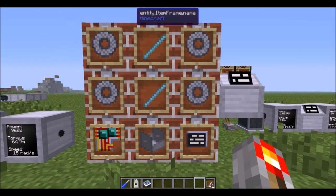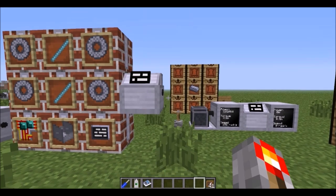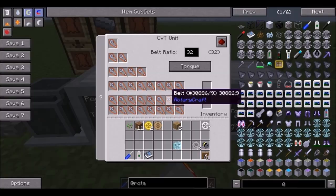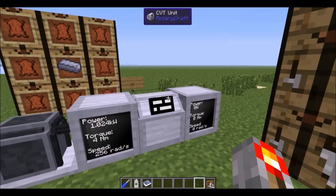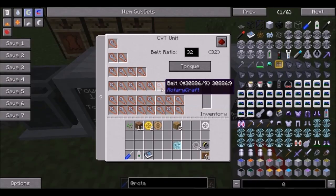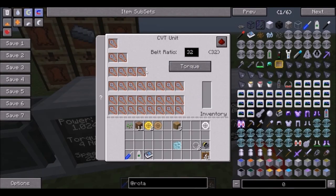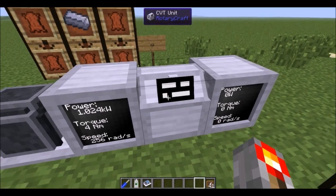You can also make a CVT unit — a really cool component — using diamond shafts, steel bearings, a circuit, screen, and mount. It has an internal inventory and requires lubricant; right-clicking with a bucket of lubricant fills it, otherwise nothing goes in. You can also make belts — you get two per recipe — and fill in layers of the CVT to double the possible ratio per layer. You can go up to a ratio of 32, with standard options of 32, 16, 8, 4, and 2 for torque-speed switching. You can also use the CVT to control output behavior based on redstone signal.